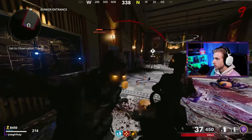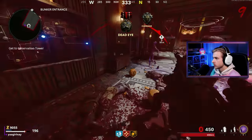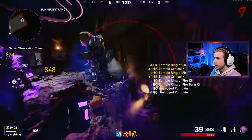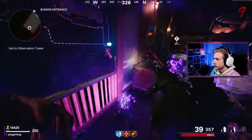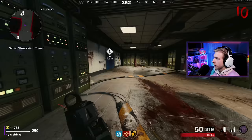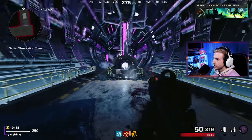Get off me — I think that was a max ammo. I can't go down, I'm not going down. Ring of fire again — oh, we wasted it. This has been a struggle so far. We're just making some boneheaded moves. I guess we can just pop the door open and take our chances with the abomination.